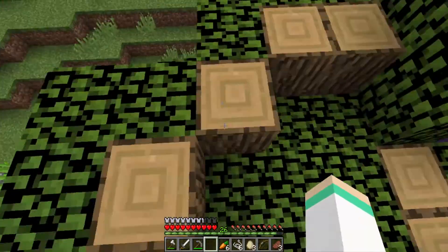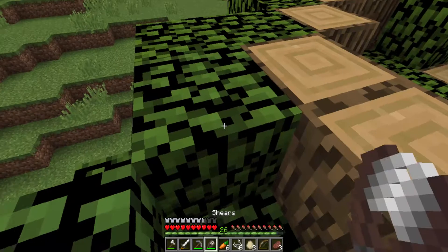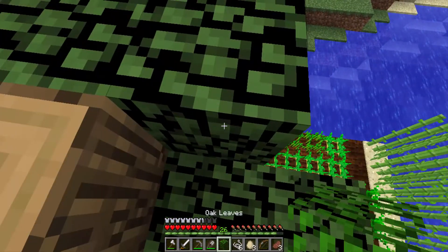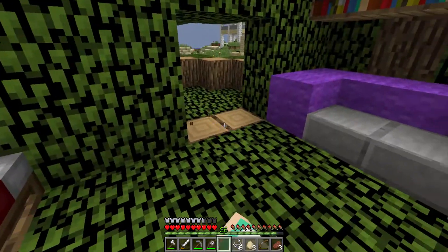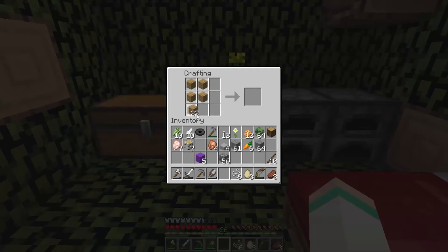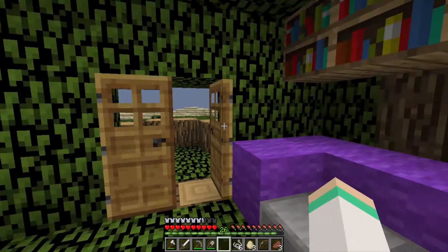Hey guys, sorry about that — stuff happened. I was supposed to shear that but I didn't. This kind of looks perky, but anyways I finished hiding up the balcony up here, and I added this in so you can make a door. I don't want to make it birch or oak — kind of want to do something else. Early oak doors look different now, their texture looks more truthful to what they are.